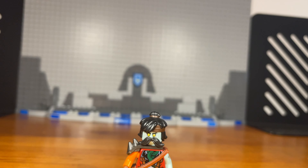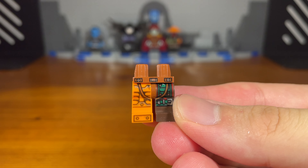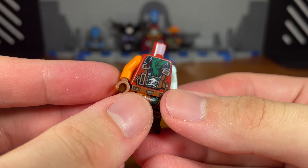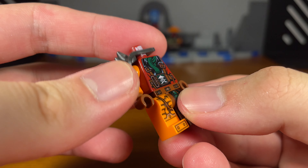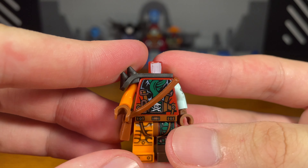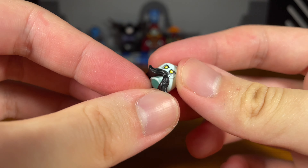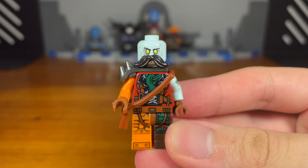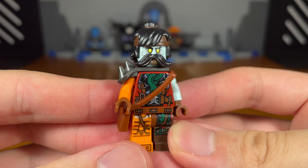For the fifth and last custom in today's video, we have zombie Flintlocke. The legs are from the official Flintlocke minifigure, as is the torso, except I replaced the right arm with a zombie Captain America arm, and we also have an orange arm with brown hands. Then we add a gunmetal silver side pauldron armor piece, a brown purse or book bag piece, a zombie Captain America arm with a black mustache piece attached to lock it in place, and finally a Lego Ninjago Movie Cole hair headband piece. And we have the completed zombie Flintlocke custom.